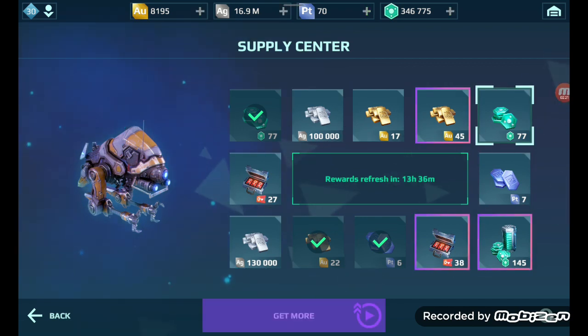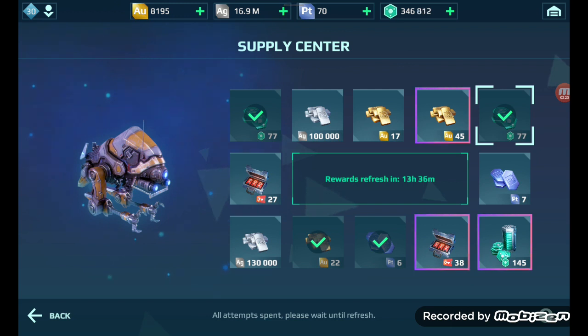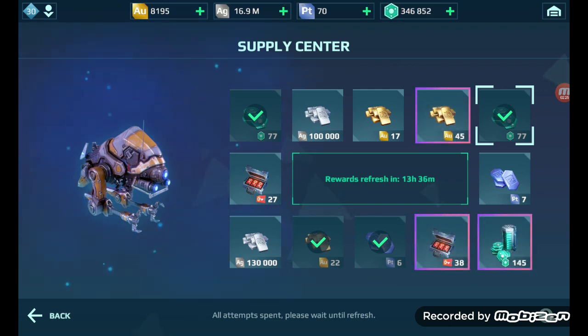Anyways, hope you guys enjoyed this video. We got a total of 154 power cells from today at the supply center. Christian signing off — bye bye guys!